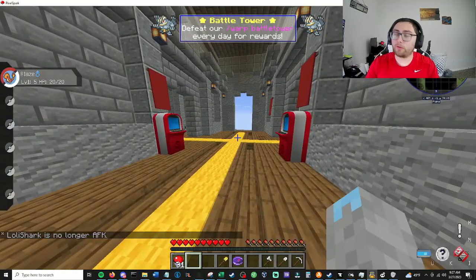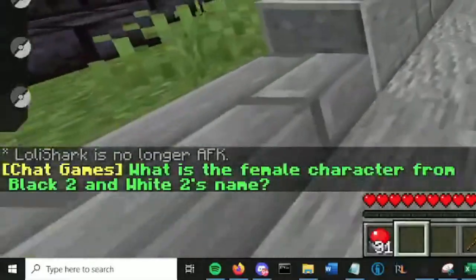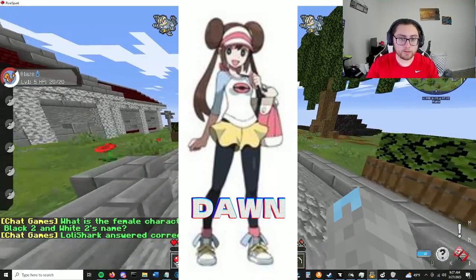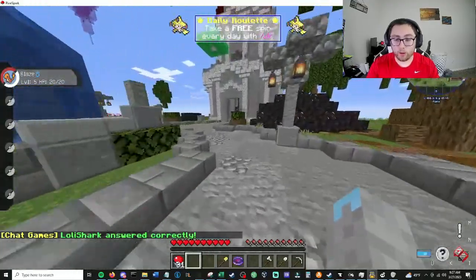It's pretty straightforward. What is the female character from Black 2 and White 2's name? Dawn or something? I don't know any new Pokemon trivia — I know all the old stuff.